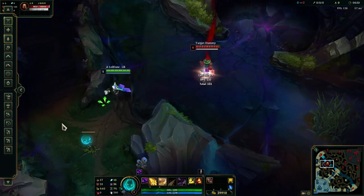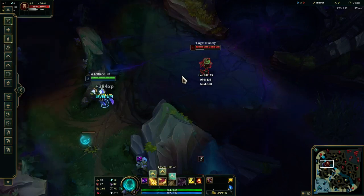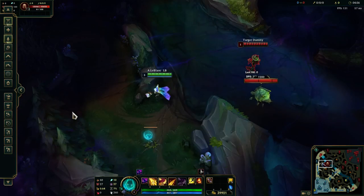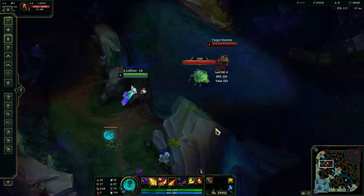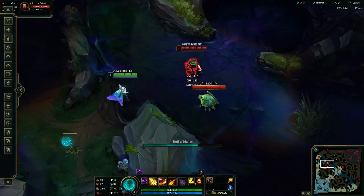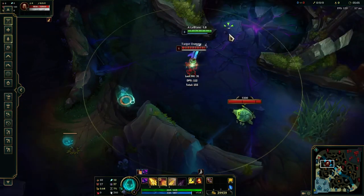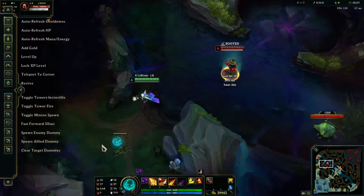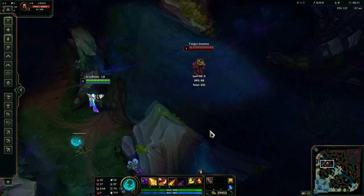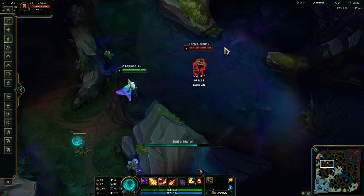At level three you get a point in your E and there's a whole bunch of combos you can do. Starting with Q, W, then E and auto attack while they're snared, and pop back. You always want to hold on to your E until you land near the enemy.